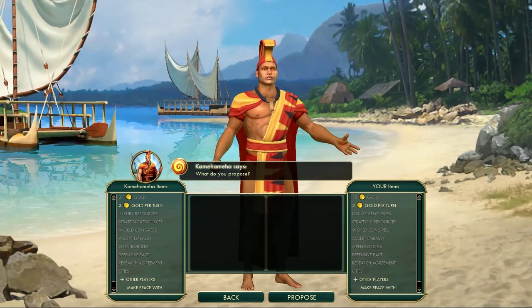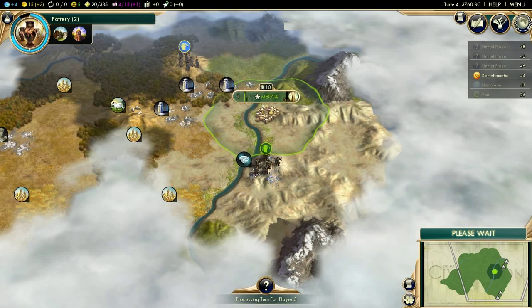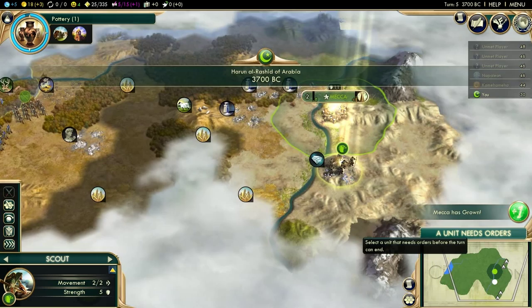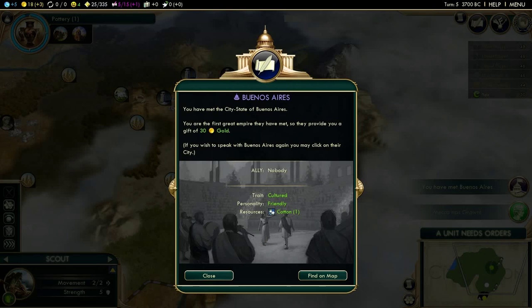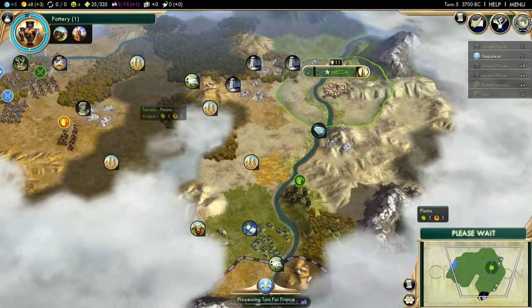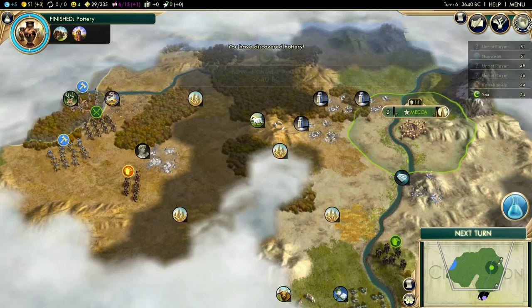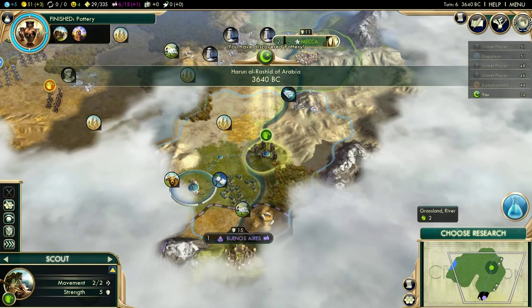Here's our second neighbor: Polynesia, Kamehameha, as I call them. We can already see Napoleon's borders over there — we should probably go scout him out. In Immortal, the computer gets substantial bonuses. Here's Iris, a cultured city-state right below me, so I'm pretty boxed in it would appear. I like to wait until I get camel archers because they are just so powerful. With my gold, I like to purchase a bunch of horsemen and then upgrade them to camel archers just as I get Chivalry, and then attack.